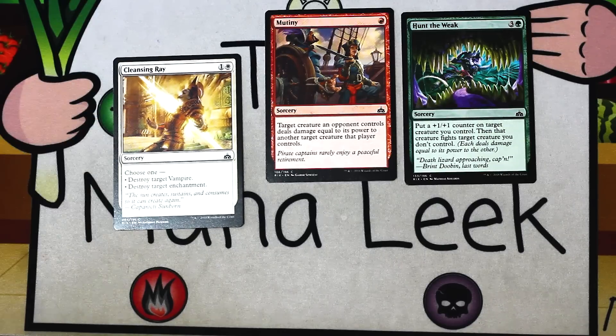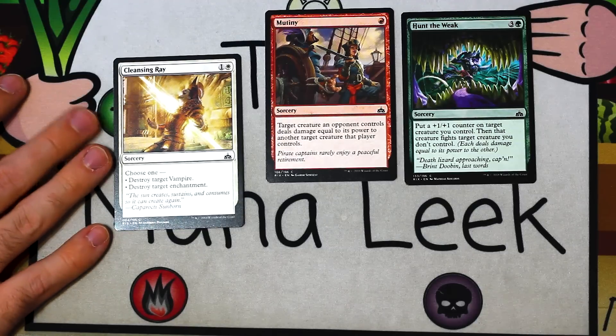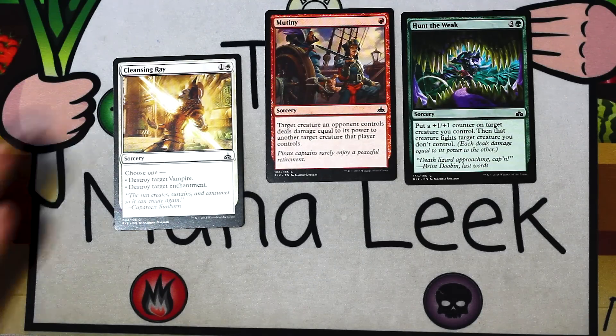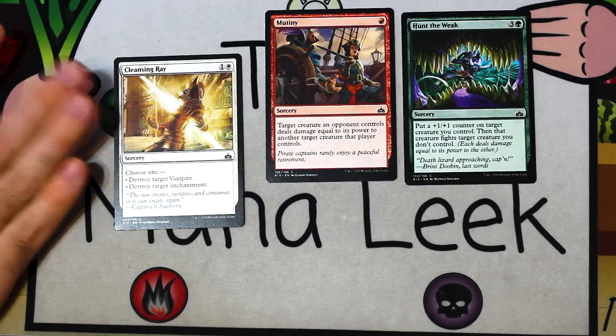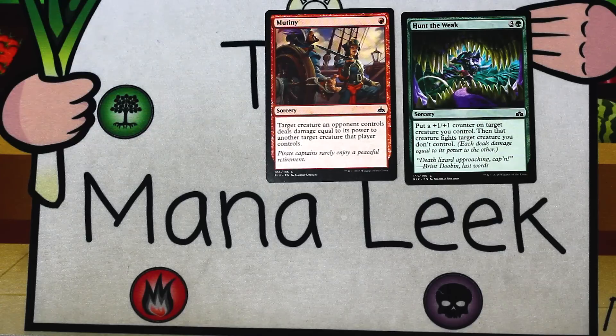Up next is Cleansing Ray — one and a white for a sorcery. Choose one: destroy target vampire, or destroy target enchantment. Both of those are fantastic out of the sideboard. You would never main deck this card, but out of the sideboard — being the white doom blade against the white-black vampire deck, or destroying a scary legendary enchantment, or destroying a One with the Wind — this card does a ton of work out of the sideboard. But it is just a sideboard card, so it's never, ever going to be a first pick.